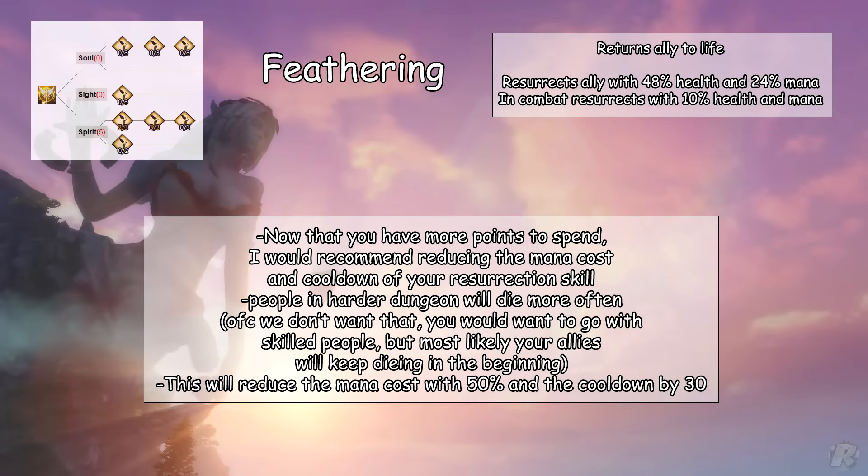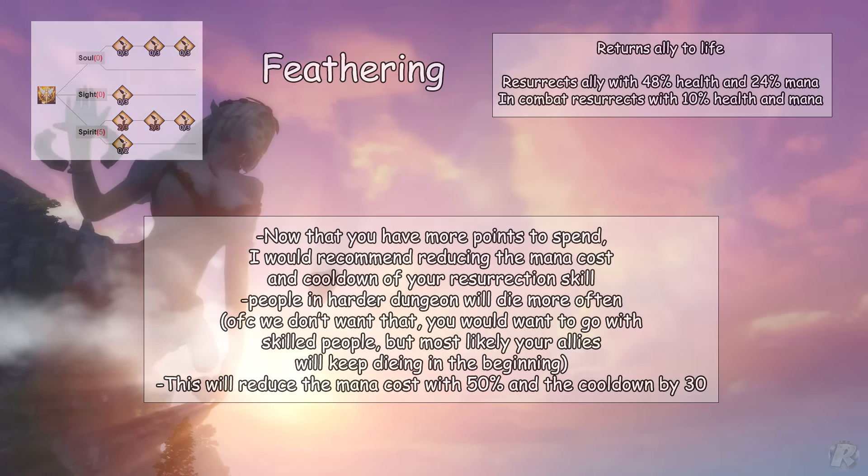Feathering is your basic resurrection skill. Now that you have more points to spend, I would recommend reducing the mana cost and cooldown of your resurrection skill. People in harder dungeons will die more often — of course we don't want that, and you would want to go with skilled people, but most likely your allies will keep dying in the beginning. This will reduce the mana cost by 50% and the cooldown by 30 seconds.